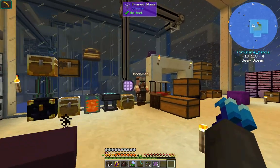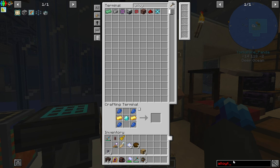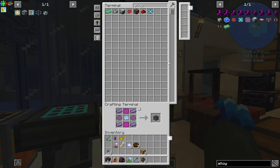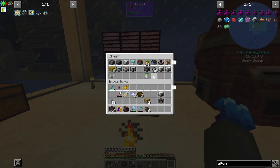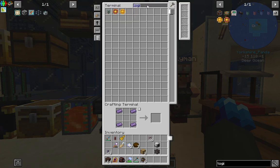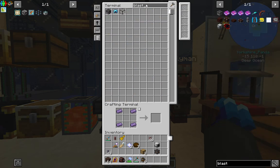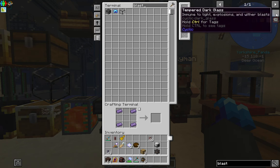I'll start putting stacks back in there again just to get the recipes. I want a mob crusher - I'm gonna need some logistical pipes. We've got power. That's about it really. We're gonna need blast proof.